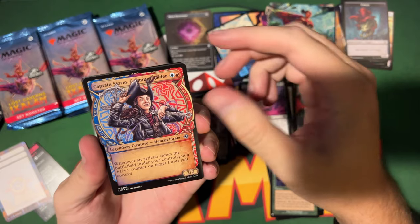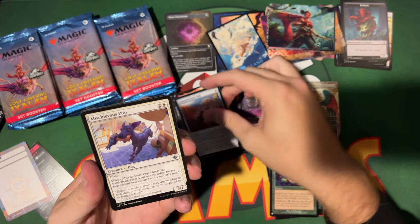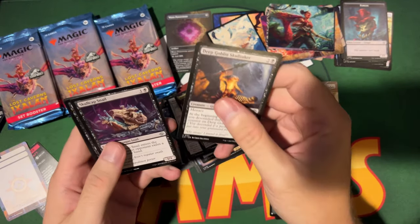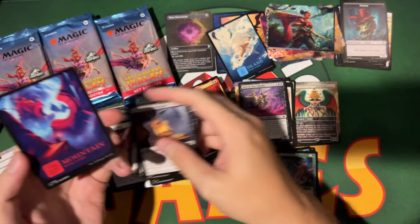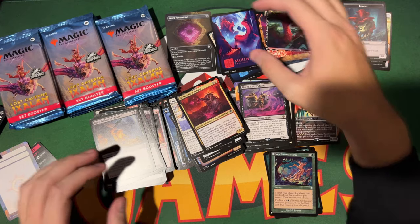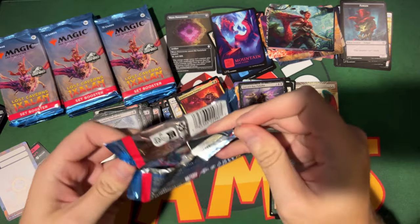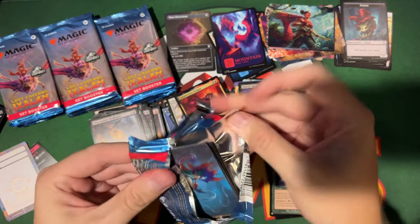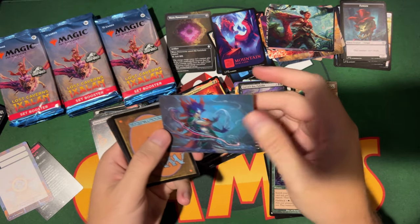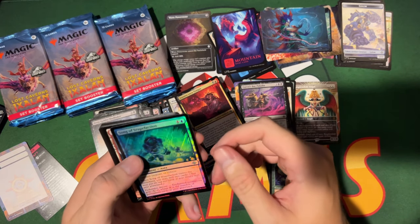Captain Storm, cool art. Contested Game Ball. A Mischievous Pup. Azoya. And a Mountain — kind of cool. I just like the other lands better. If you like these, bling your deck out with them. I might for my Dino deck!